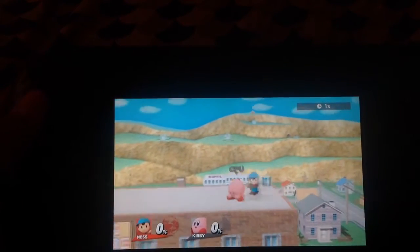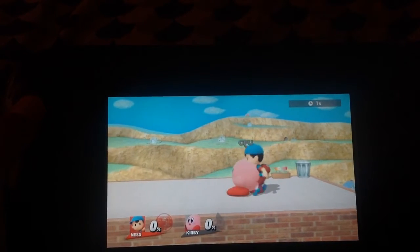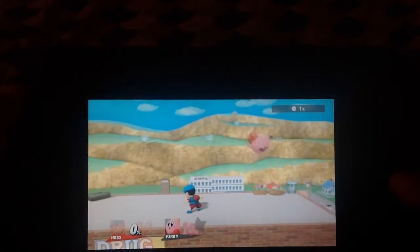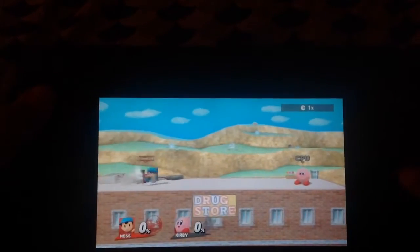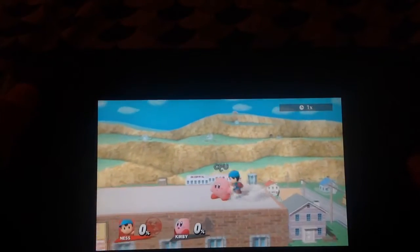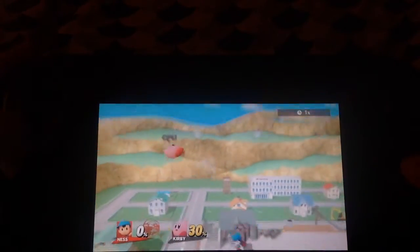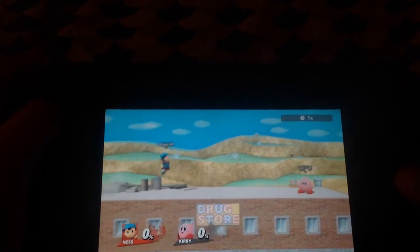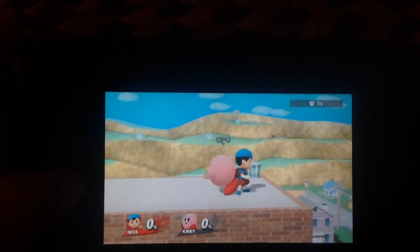For this next combo, it's Ness's jab to grab. What you have to do is use Ness's first two attacks with the A button and then grab them, and then you can do any throw you want. What I use for this combo is a down throw because I can follow up with multiple forward airs. Instead of getting 27%, you can get up to 30%. It's not much, but it still works on any character.